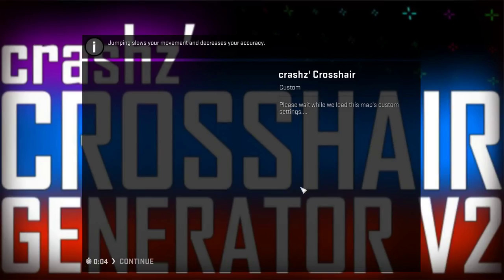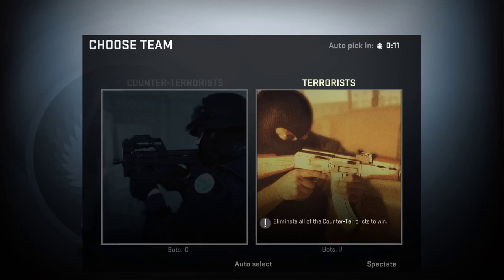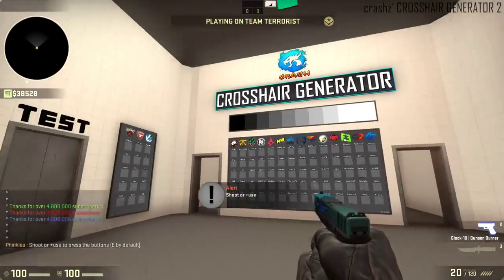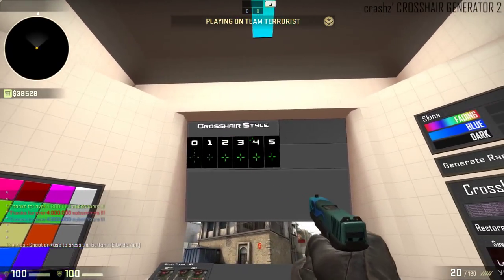Give it a little bit to load up. You can choose whichever team you want — it doesn't matter, it's just what guns you want. So for this one I'll choose Terrorists. This is the map — you're going to spawn in this room. Here are your crosshair styles.